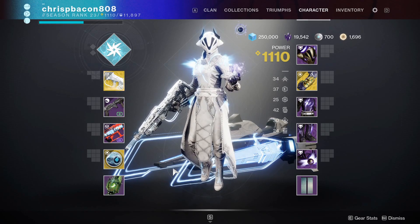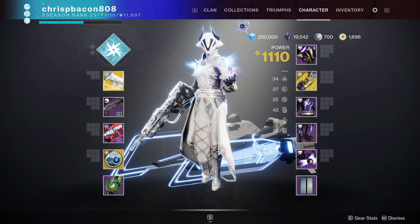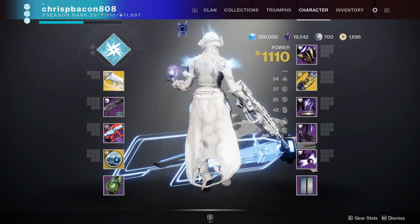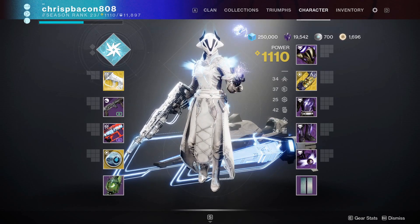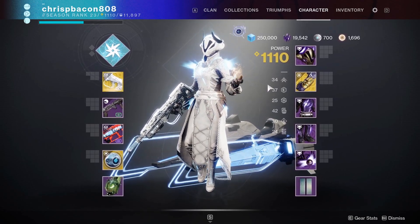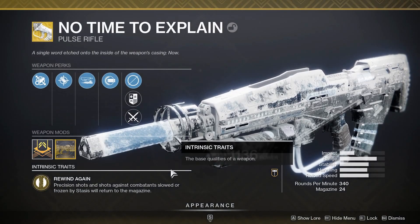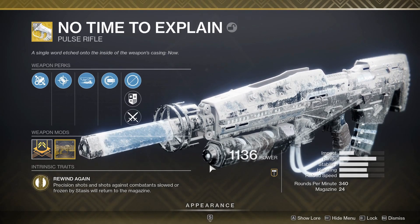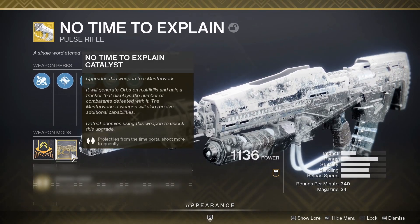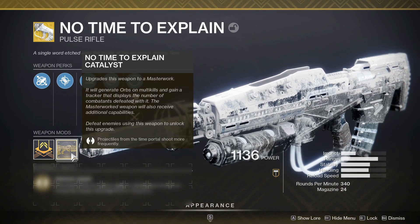Hey guys, Crispy Bacon back with the first build of Beyond Light. This will be a solid beginner warlock build for anyone just starting Beyond Light this week, and I call it Elemental Time Slip. This will be a very simple but effective setup, using only two exotic items and a subclass. The primary weapon for this build will be the exotic pulse rifle known as No Time to Explain. This weapon is awarded to the player after they complete the full Beyond Light campaign. The catalyst definitely improves the viability of this build, but it's not required to achieve the basic setup we're going for here.